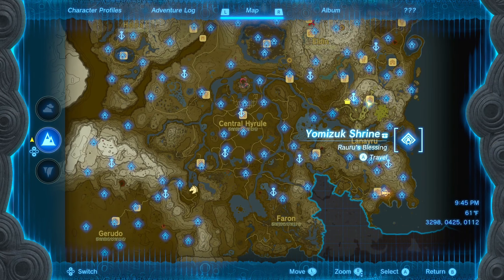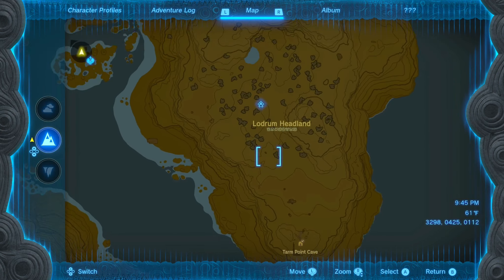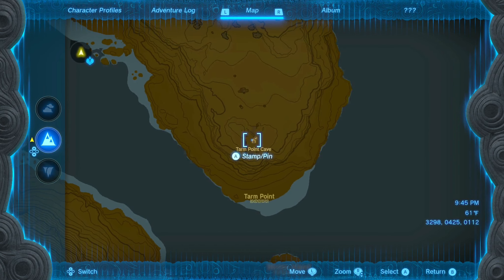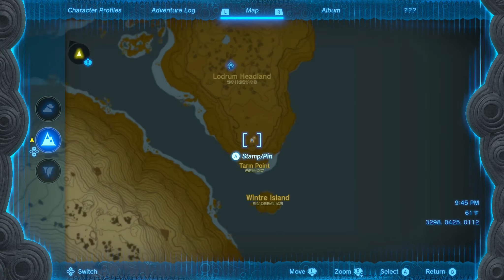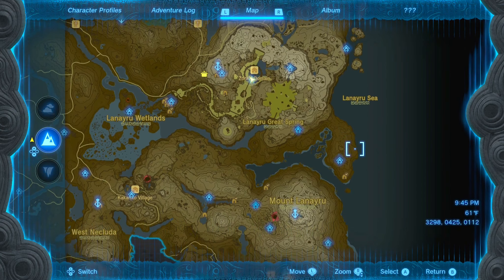The first shrine we're going to be looking at is the Yomuzuk Shrine. If we zoom in right here, you actually need to go to this cave first before being able to get to that shrine. It's at Tarn Point next to the Linairyu Sea.